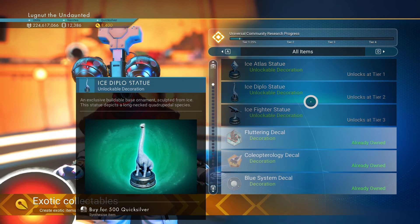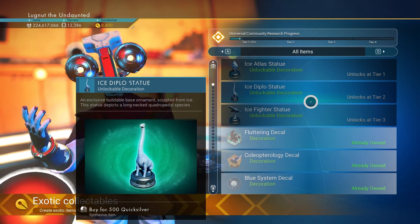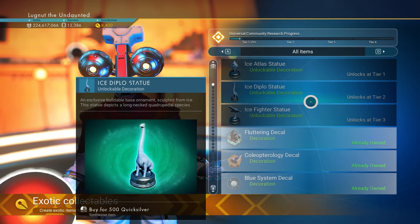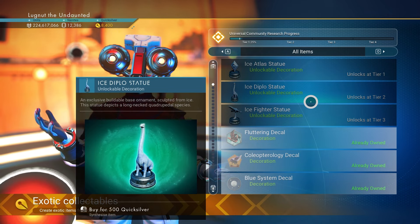So we'll see what the Tier 4 one is — if you guys know what it is, let me know down in the comments. I'm not going to do any research on it, because if we get there, we get there and we unlock it. Or who knows — maybe this is April, this was their April Fool's joke: there is no Tier 4 decal, even though you can get Tier 4 progress.